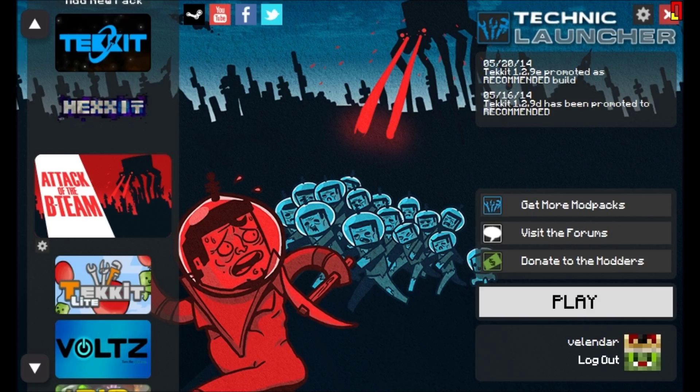This is a little update for the Technic Launcher Attack of the B-Team — how to reset your pack, in case you were curious, instead of downloading it.